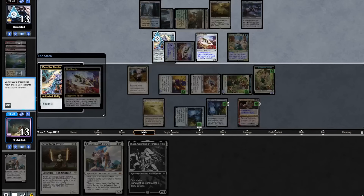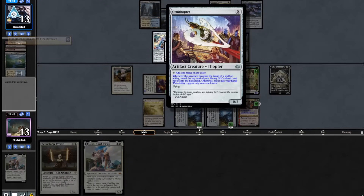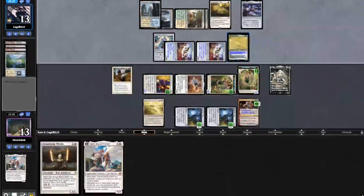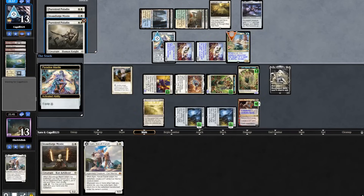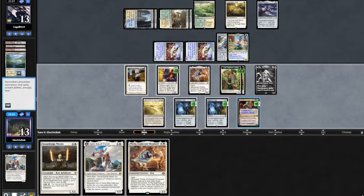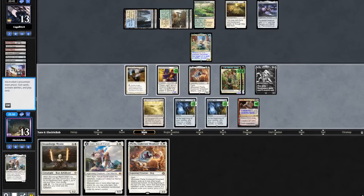Opponent plays out a Nadu, tries to equip their Ornithopter. So in response we put a Thalia into play. They equip the Paradise Mantle to another Ornithopter getting another Nadu trigger. They drew a Puresteel and a Stoneforge. Then equip to the Nadu itself getting another trigger, revealing another Puresteel. We draw another Filia. We will downtick our Ajani and I think we have lethal here.